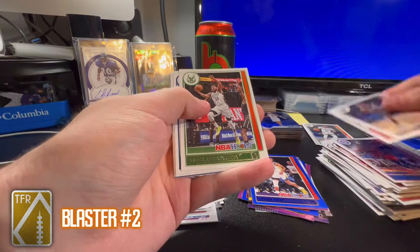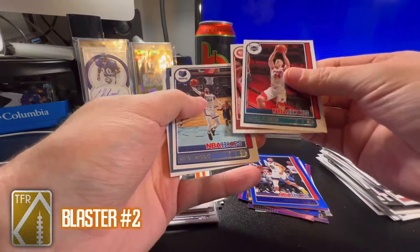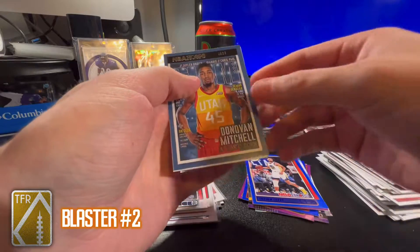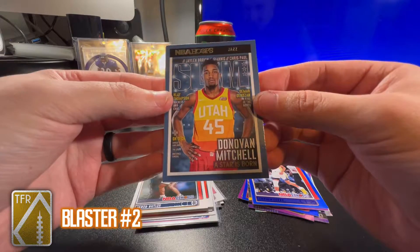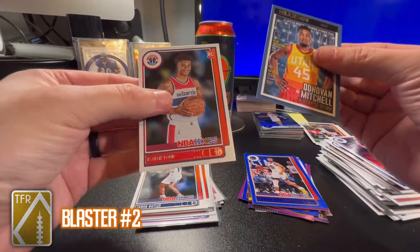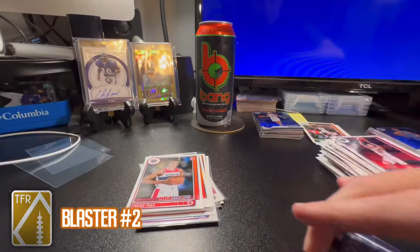Last pack: Kyrie Irving, OG Anunoby, Giannis — I PC Giannis a little bit — Mason Plumlee, John Collins, Dillon Brooks. I love these Slam inserts — Slam Donovan Mitchell — and an Isaiah Todd base rookie.